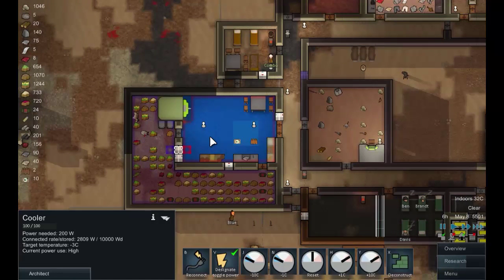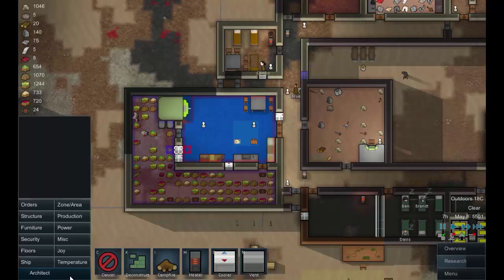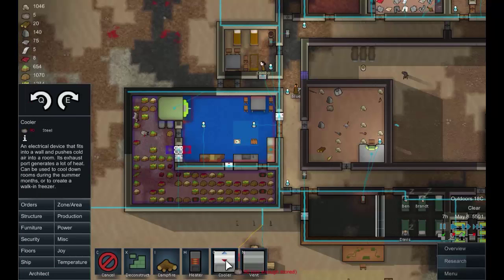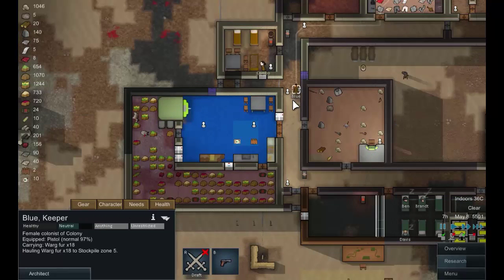Let's get that temperature down - that is now too warm. Let's pump some heat out of this room as well. We don't want to waste it on the outside, but let's put one in there for now. Blue, prioritise working on that one.